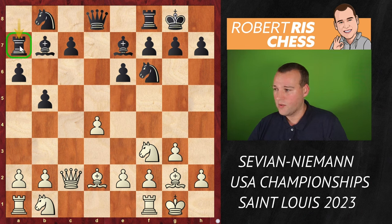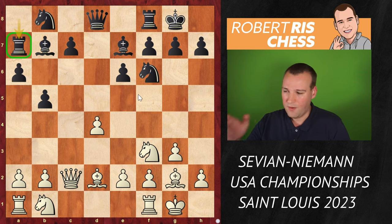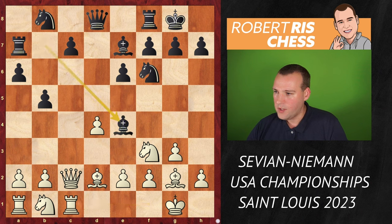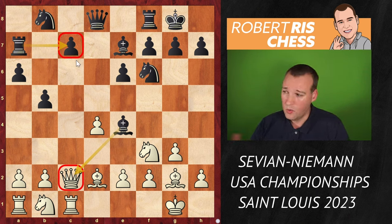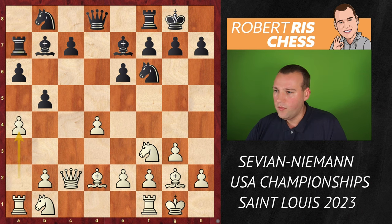Even the rook can come over to C1, so there is definitely still some pressure for white on this C file. But nowadays it has been established there are various ways for black to get a comfortable game. One of these moves is rook A7. This looks totally bizarre if you're new to the game, but this is very instructive because right now this rook looks very bad — but very soon the rook will be active.